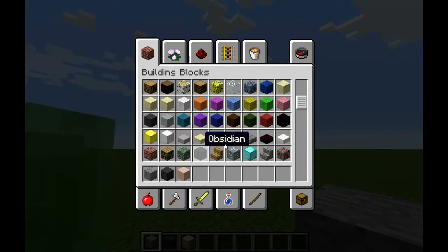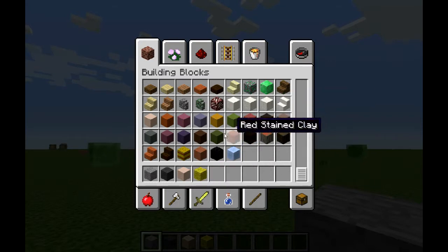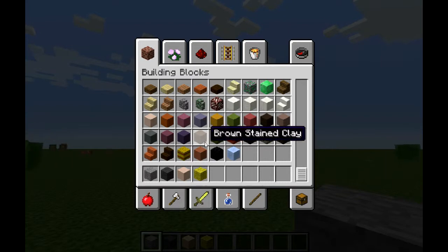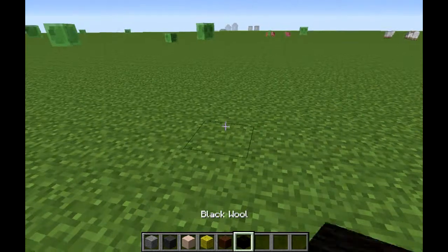You're gonna need a dark yellow, so I recommend just regular yellow wool. Then you're gonna have like a pelt, so I'd recommend brown wool. Brown wool, stone, and then of course your very own black wool. I think those are all the colors you'll need for this little one.